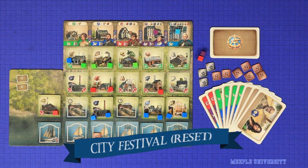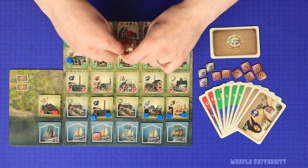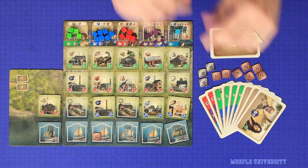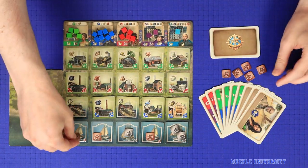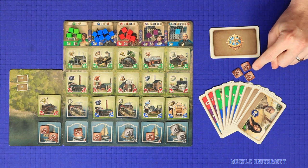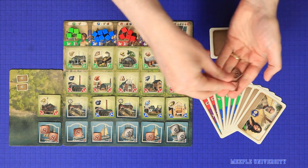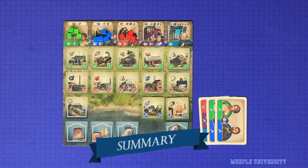The last action option is to celebrate the city festival, which is your reset action. Retrieve all cubes from job sites and from your exhausted area and return them to their matching colour district, ready to be used again on subsequent turns. Additionally, replenish all of your ships to their capacity with naval tokens — either trade tokens or exploration tokens. It is possible through various effects that you possess either more or fewer naval tokens than your capacity; at the point that you reset, any excess are discarded, or any shortfall made up from the supply. You take no other action, and play moves to the next player.